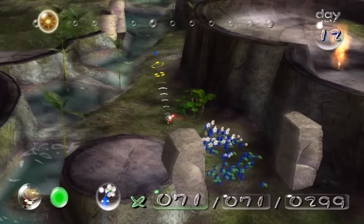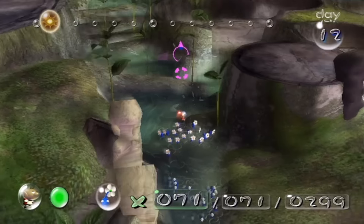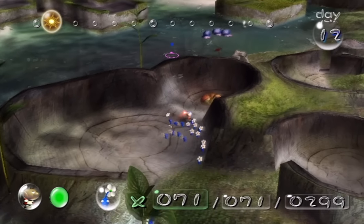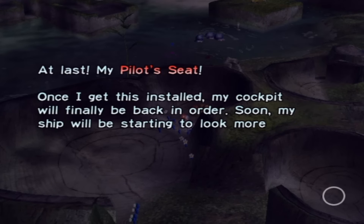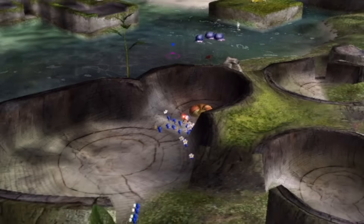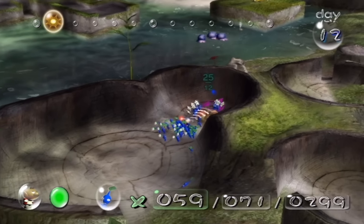So for starters, there's a ship part over here that can only be reached with blue Pikmin because it requires a trail over water. There's a ship part over here that's not guarded by anything - it's just randomly sitting here. It is the pilot seat. Once I get this installed, my cockpit will be back in order. Soon my ship will be starting to look more and more like the Dolphin of old. So simple as that - just take 25 or more blue Pikmin to carry this back, and you should be good to go.